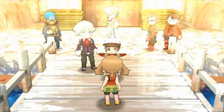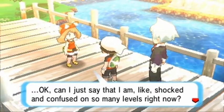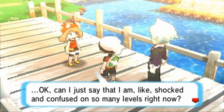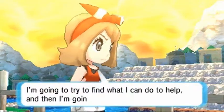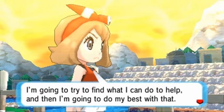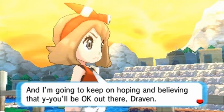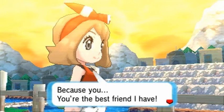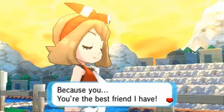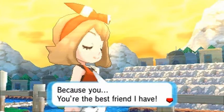Get yourself a girl like May, right? She's shocked seeing Team Magma and Team Aqua together. 'This is probably something way bigger than I imagined. I'm not even going to ask. I'm going to try to find what I can do to help and do my best, and I'm going to keep hoping and believing that you'll be okay out there, Draven.' She loves him but won't admit it. That's pretty much the scene — get yourself a girl who has your back at all times.